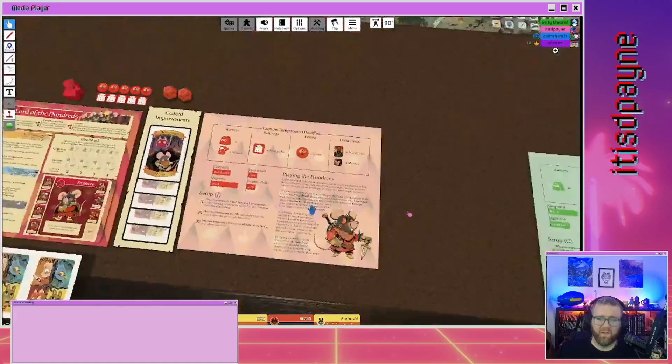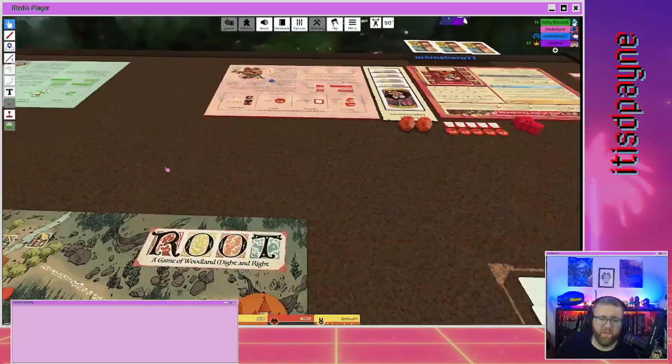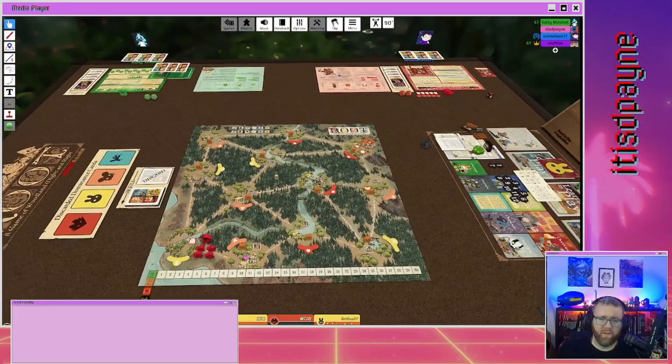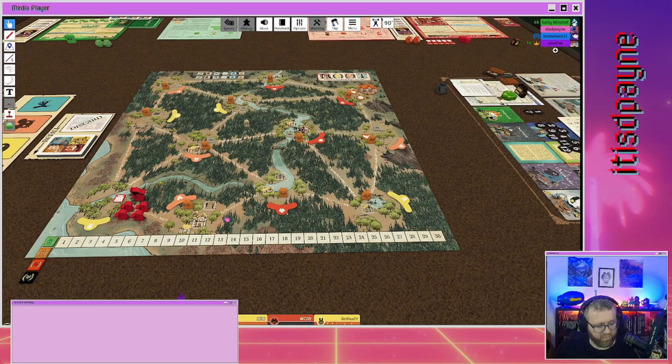Every card is one of four suits, and the suits are the same as the clearings: bunny, mouse, and fox. There's also a blue bird suit. For most players, bird is wild — so if you need to expend a card in a fox clearing, you have to expend a fox card, but a bird will work for any clearing.